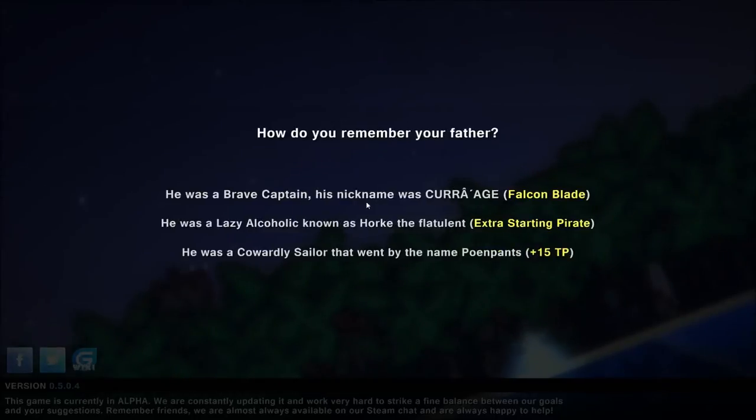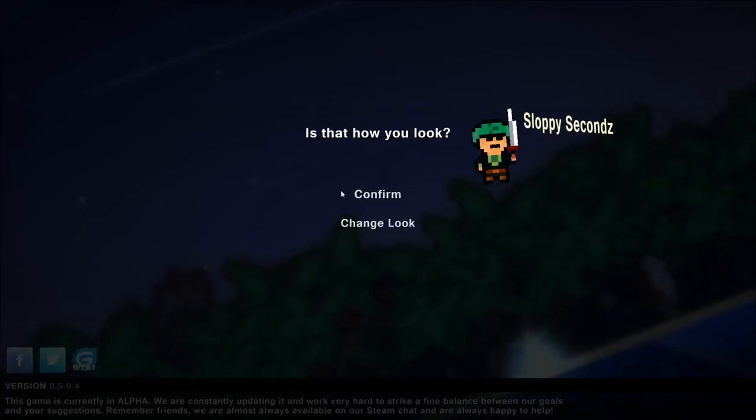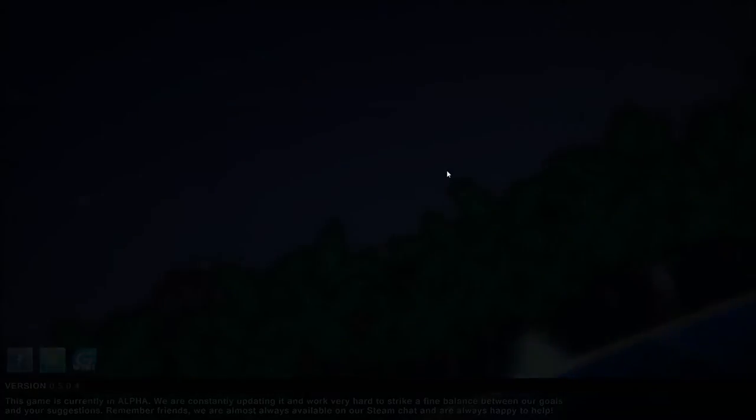I'm going to start off here with a new game. You have a few options as you start — not a lot, but there really isn't a lot needed for this type of game. I'll go ahead and choose this character here just based off the voice, and I'm going to arrive on an island.